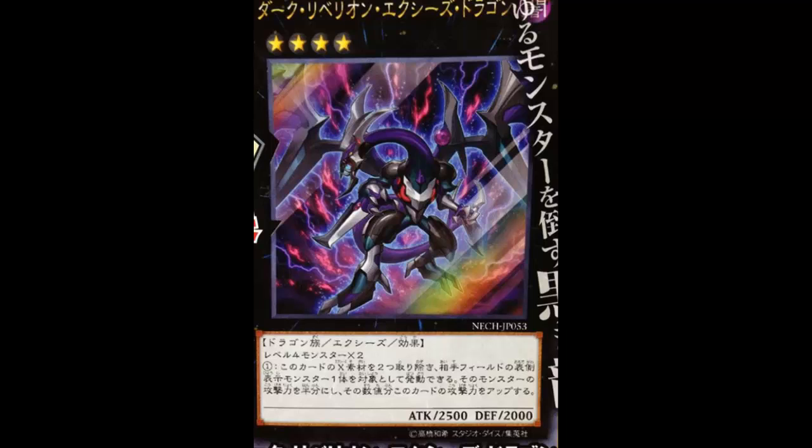The anime effect is actually different from the actual card effect, and I really can't tell if some aspects are better or worse. Let me read the anime effect: you can detach one XYZ material from this card, then target one Level 5 or higher monster your opponent controls, halve that monster's ATK, and if you do, this card gains the same amount — but it's only until the end phase. The thing that's really good about the anime effect is you only detach one material and you can use the effect multiple times.